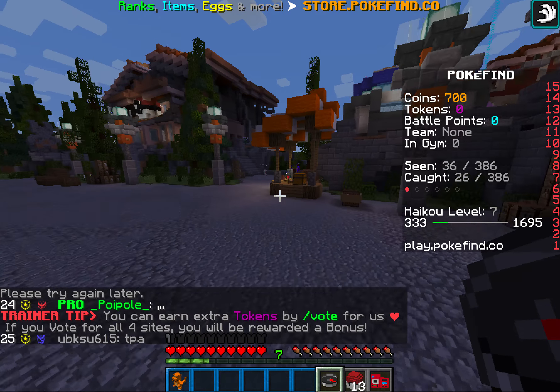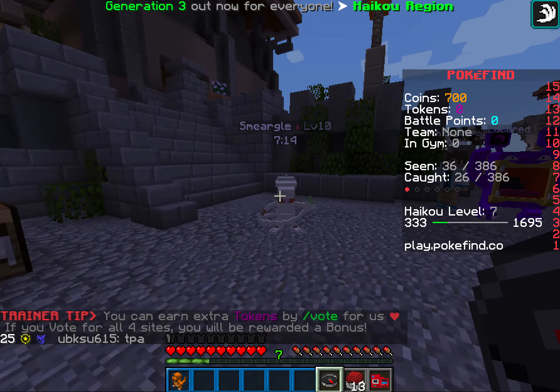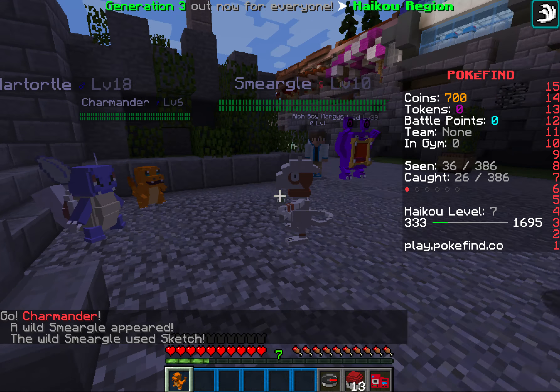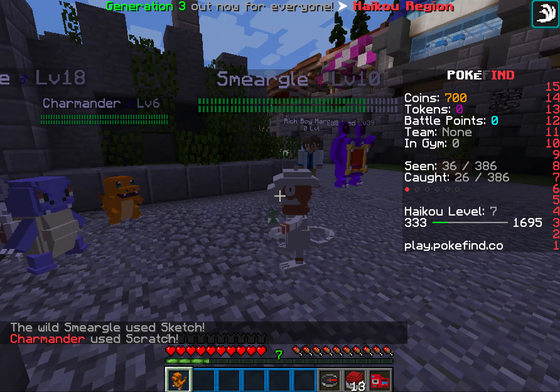I see it! Right there — that's a Smeargle, level 10! This is cool! Can we attack it together? They have a health bar! This game actually has a health bar. I'm just gonna use Bite. Scratch is quite powerful! Remember you have to make it learn Sketch? He used Struggle — that's great!